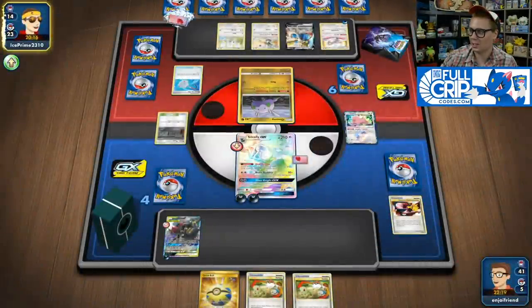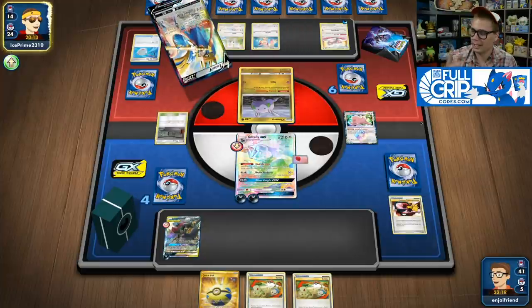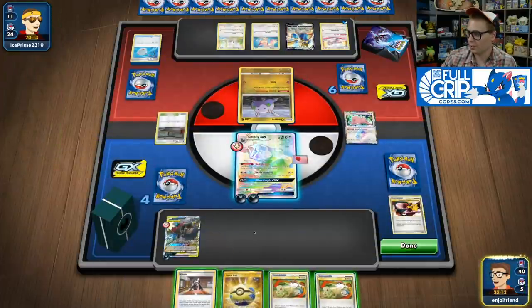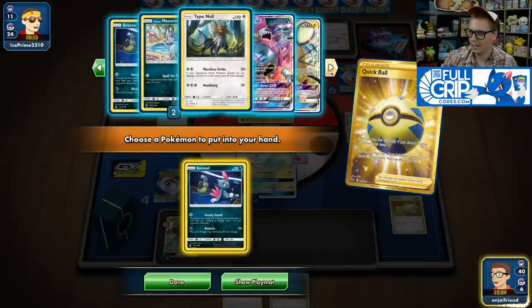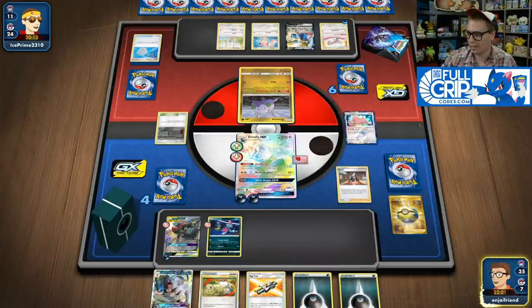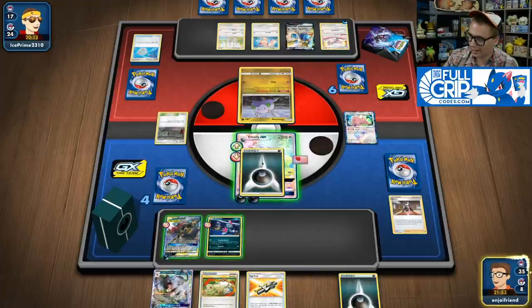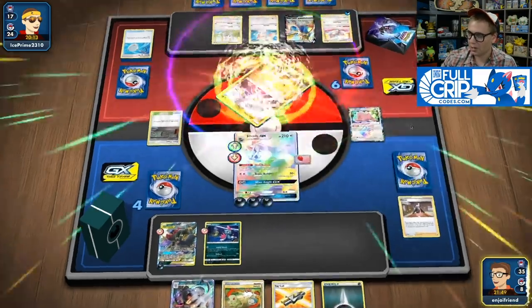They're looking for hand removal stuff and just going to Mars. That whole hand kind of stinks. We're looking for something good off the top, and sure enough we find the Marnie. What a sack — we're going to grab a Sneasel, which lets me move energy around. Marnie is the perfect supporter to top-deck there. We also have Tag Call so I can Red and Blue next turn. We've got the energy for Silvally GX, so we're going to Brave Buddies and take the knockout on the Gumi. Unfortunately we do have to commit another Darkness energy to Silvally GX.